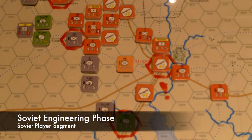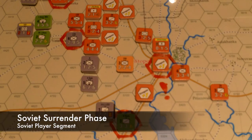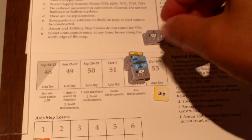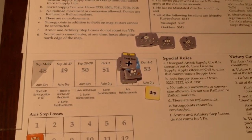Next is the Soviet engineering phase — they're not going to engineer anything. Then the Soviet surrender phase — that is skipped in this scenario. So we go to the game turn interface. We're going to see some hurt next turn as the mass German reinforcements come on the board. Catch you later.